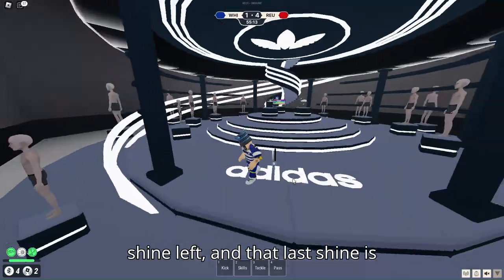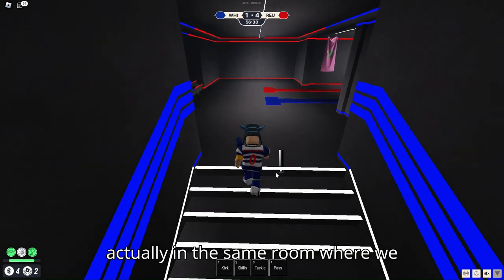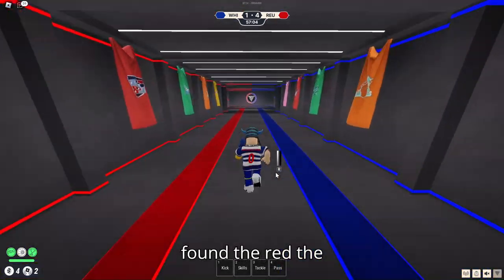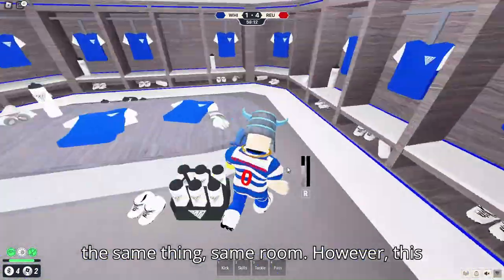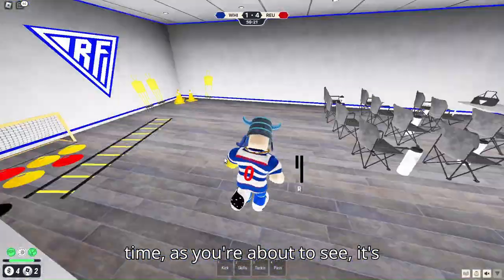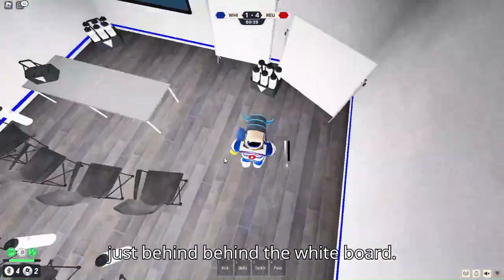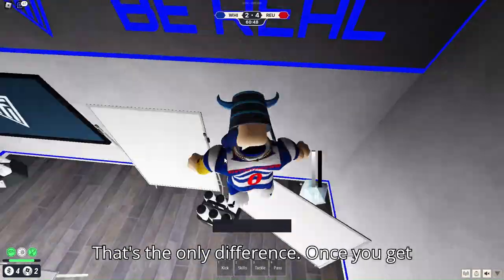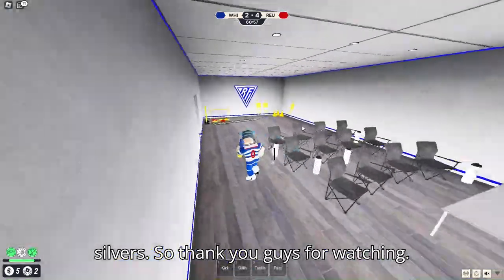The last shine is in the blue dressing room, in the same room where we found the shine in the red dressing room. Same room, but this time it's behind the whiteboard — that's the only difference. Once you get that, you will have all five shines and three silvers.